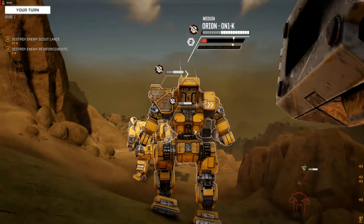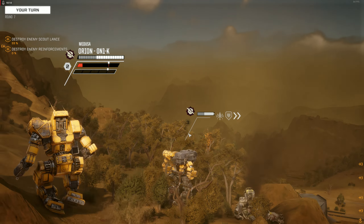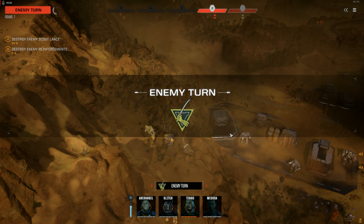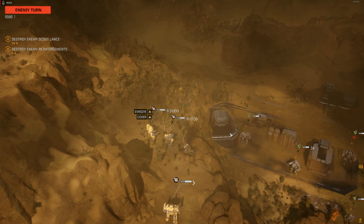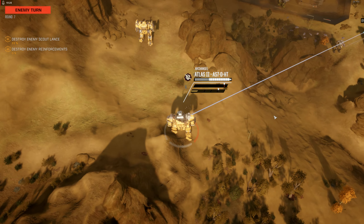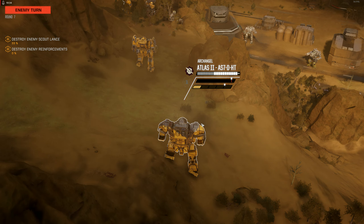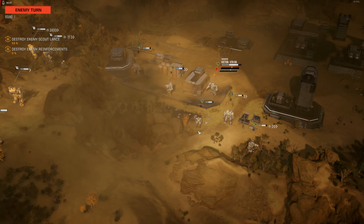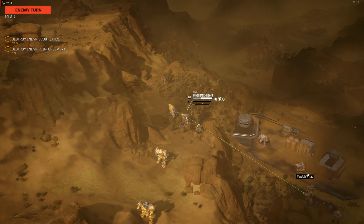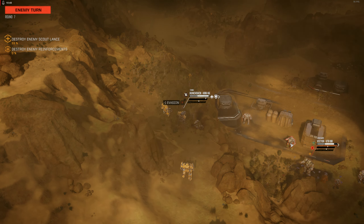We just charge them in there. Anything that reduces the damage is good for us. Might be able to get them coming up that ramp. Bit of damage on the Atlas. Victor — that's one of the heavier ones. Victor so far is the biggest threat.